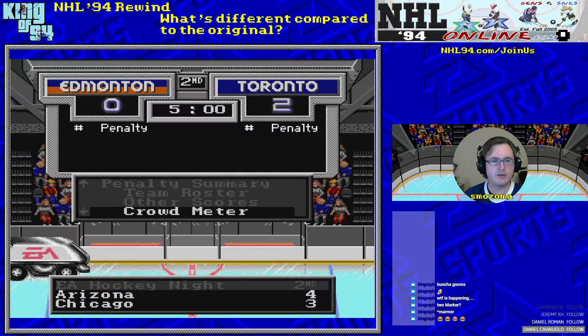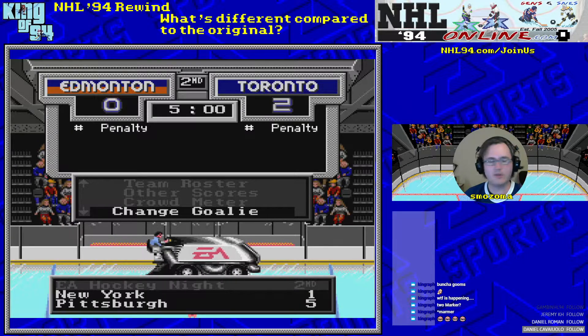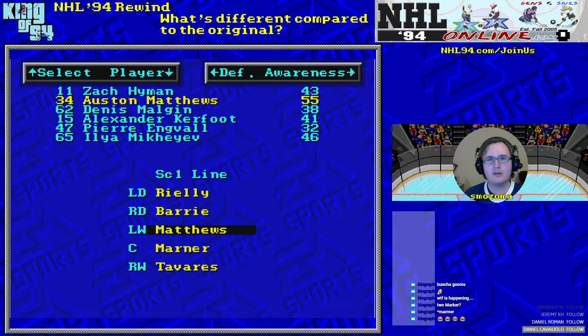Another difference between NHL 94 Rewind and NHL 94: if you look at Matthews, his shot power is 99 and his shot accuracy is 99. That kind of shot does not appear in the original game. The best shot in the original game is Jeremy Roenick with 90 and 90, or Mario Lemieux and a few other players with 72 shot power and 99 accuracy. On the other end you've got Brett Hull with 99 power and around 64 accuracy. No player in the original game has a shot this good.